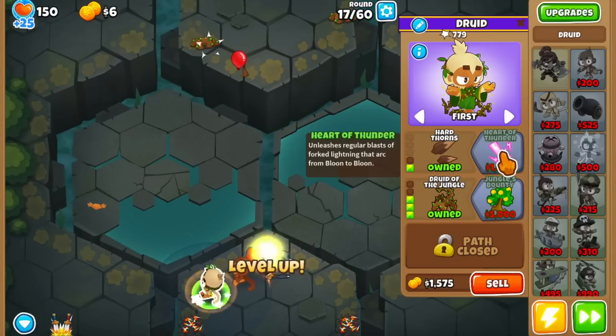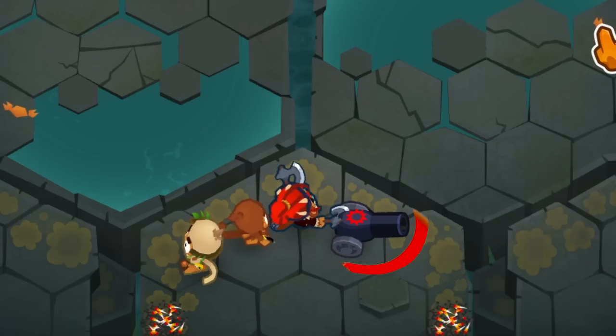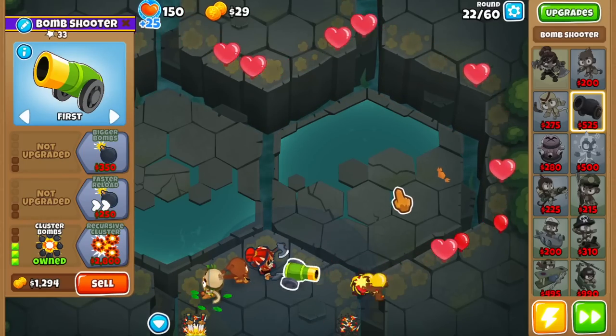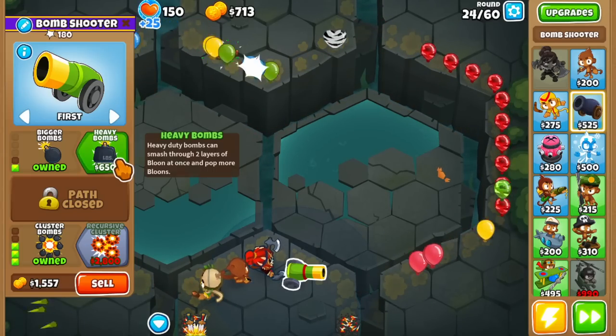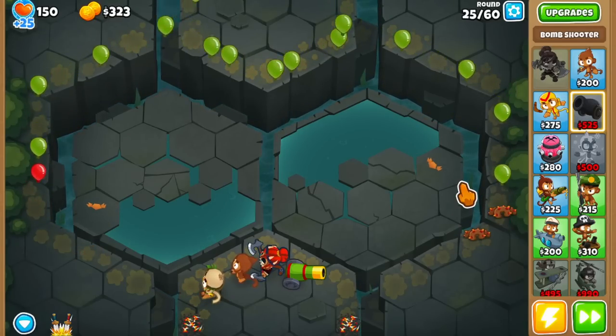After getting the 030, I'll get the 130 druid so it can pop lead bloons with the vines. Next up, we're going for a cluster bomb on the right. My upgrade order is getting the 003 first and then the 203, because as soon as the clusters get unlocked, that's a huge power spike for the tower.